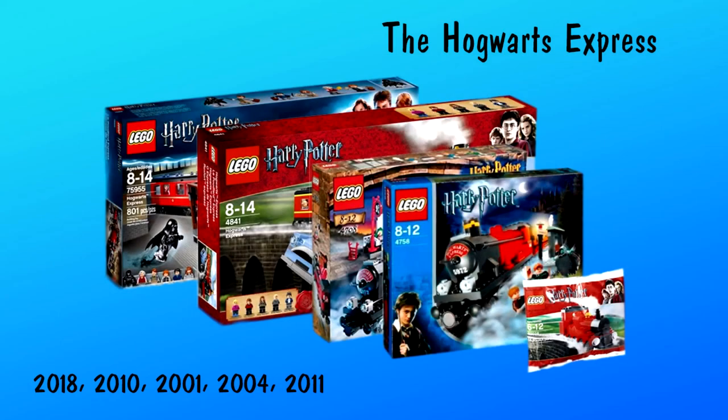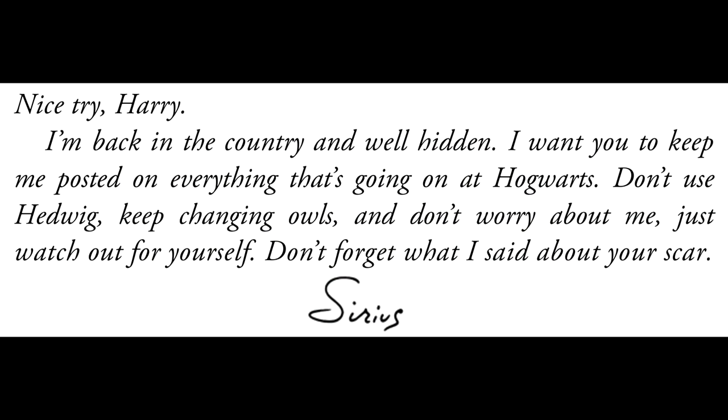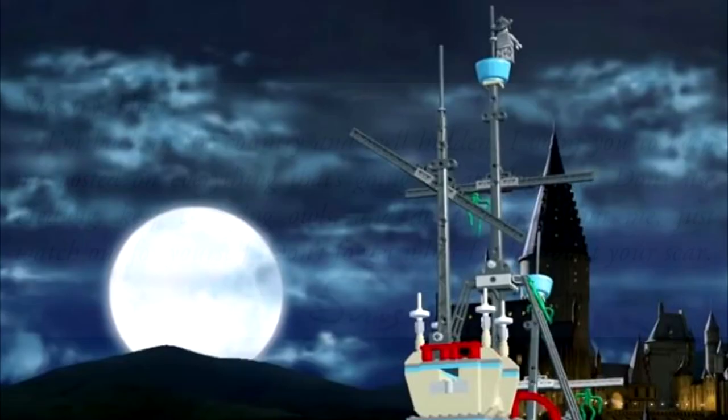Skipping some small Burrow moments from the book, we transition to the Hogwarts Express, which we have seen many times in LEGO form. In the film, Harry writes to Sirius on the train, unlike in the book where he does it at the Dursleys. Also, unlike the book, the Beauxbatons carriage and Durmstrang ship are not seen as soon as they arrive at Hogwarts.